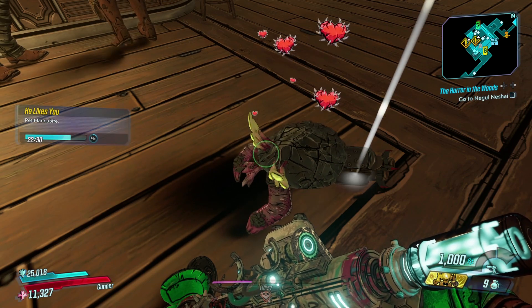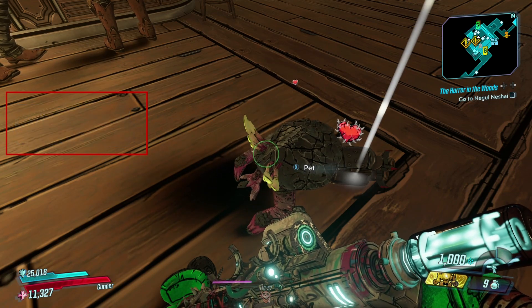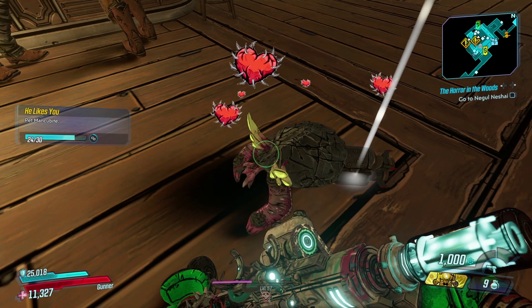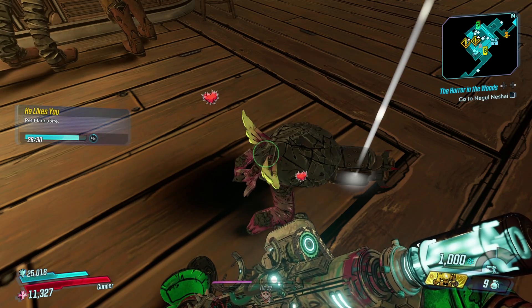You can see my progress on the left-hand side for the 'He Likes You' challenge. That goes up to 50, I believe — we should see it pop here. But randomly the Mancubite will spit out either guns or ammo, as you can see. You're gonna want to get that challenge complete, but even after I completed it, I did not get the gun.